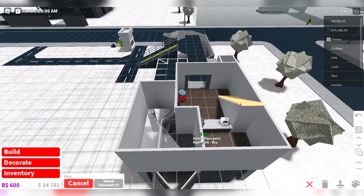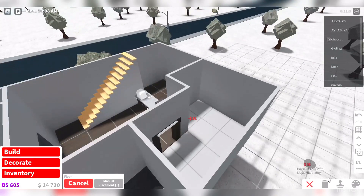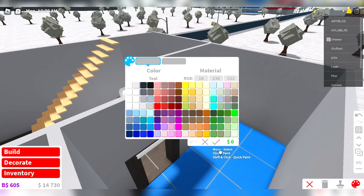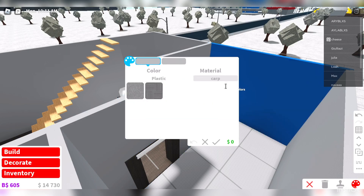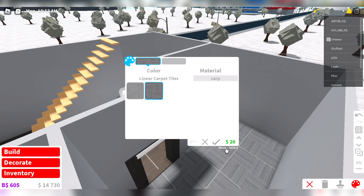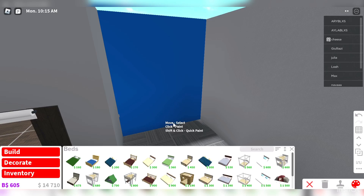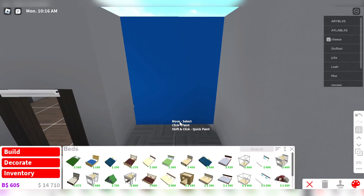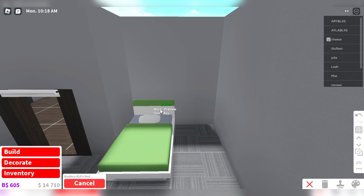I'm starting on the hotel — I've built a little lobby area and now I'm building the first room. For the doors I'm doing door frames with low doors so only toddlers can get in. I'm adding a little room with a lot of toys and small beds so only toddlers can be in here.